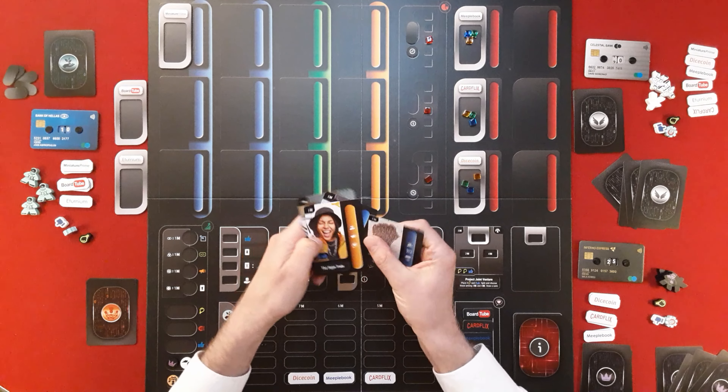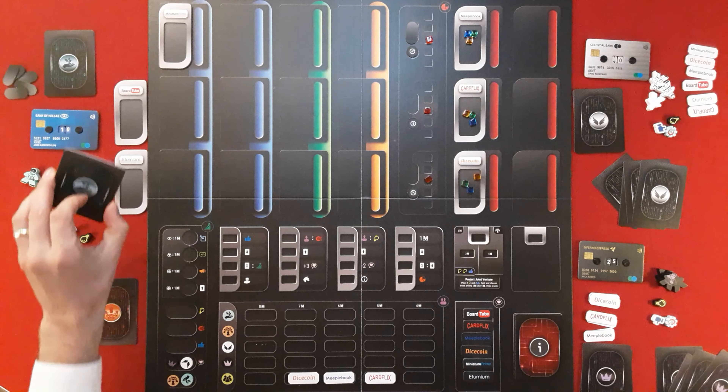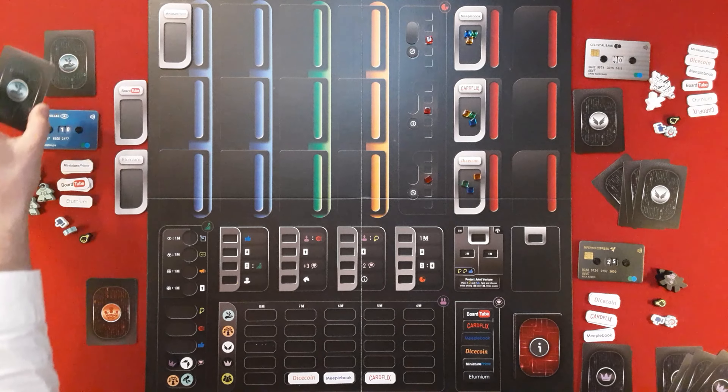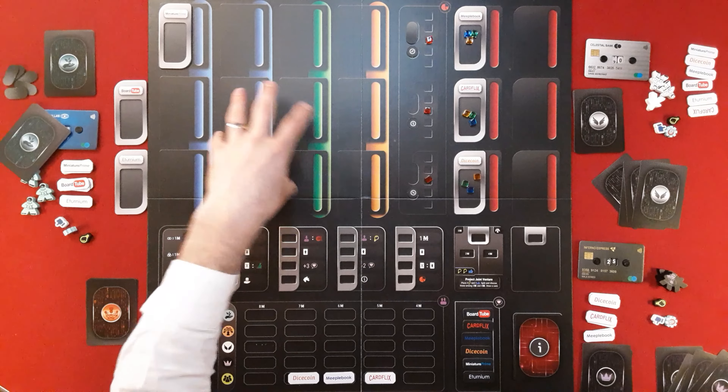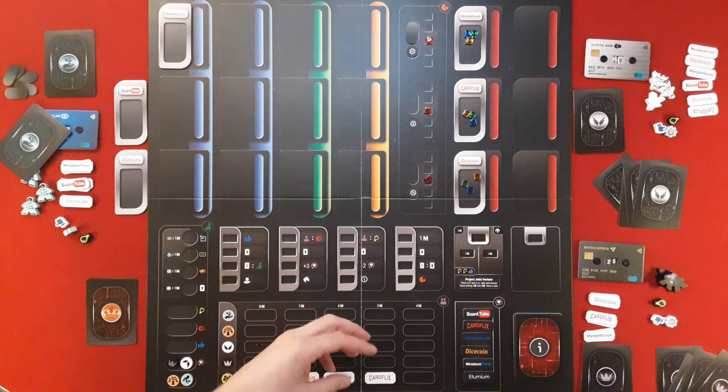There are also worker placement cards which some factions have. The decks differ massively. The starter-upper's deck is mainly about developing areas and adding cards to the workflow. The angel investor has more sway over the market and influencing share prices — buying and selling. The market leader has a lot of take-that cards to negatively affect certain aspects. Your mindset has to align with your role: make the most money and wealth by playing to your organization's strengths.